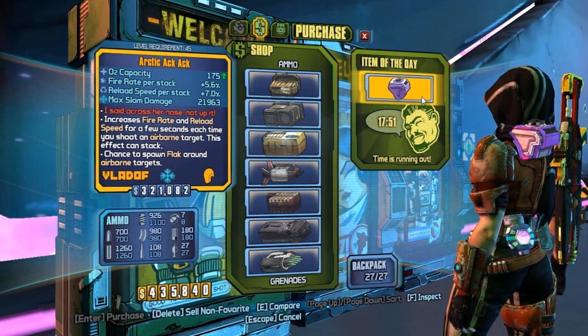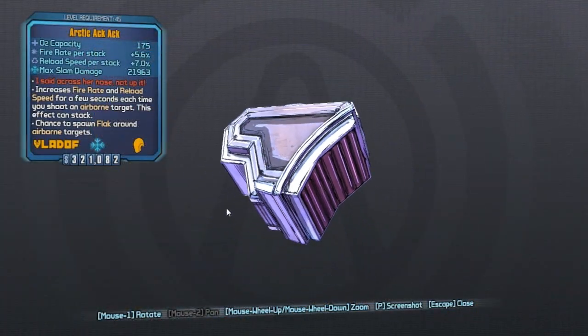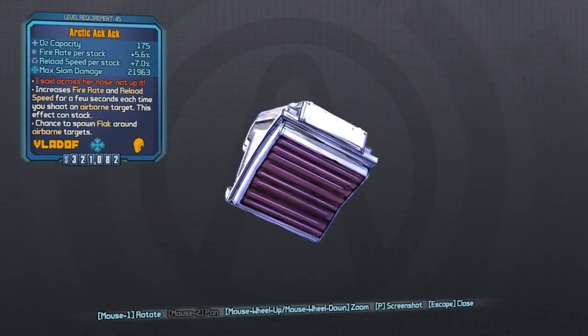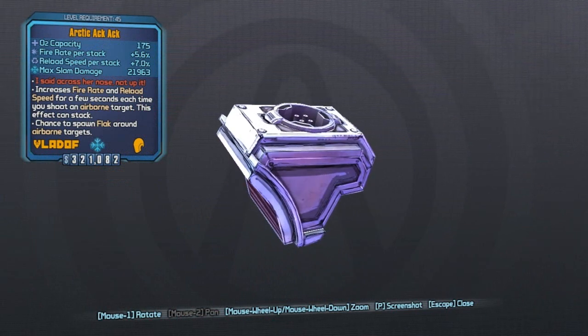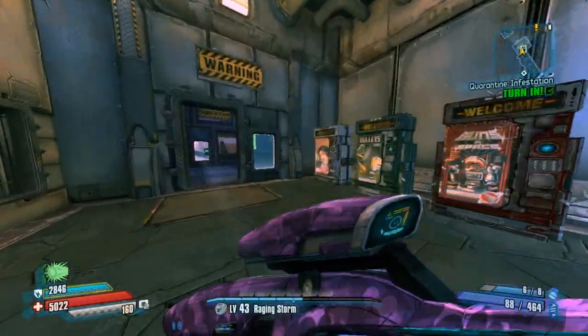Here we have the Arctic Ak-Ak, which is probably the only cryo Vladov Oz kit that does stuff like reload speed per stack. Basically it's stack stuff, which is pretty cool. You can read it for yourself right there — I'm just throwing them out, not making any in-depth videos about any of these.